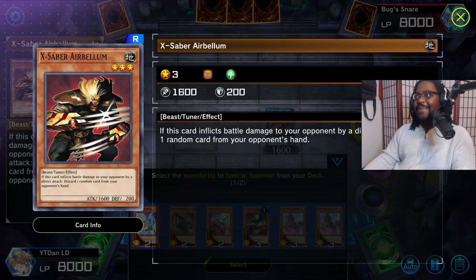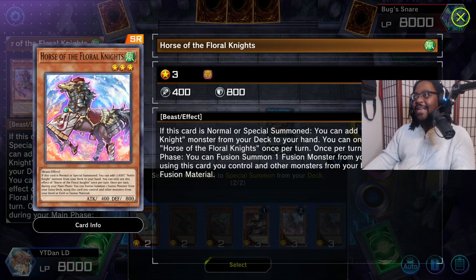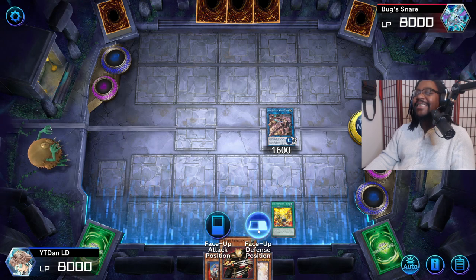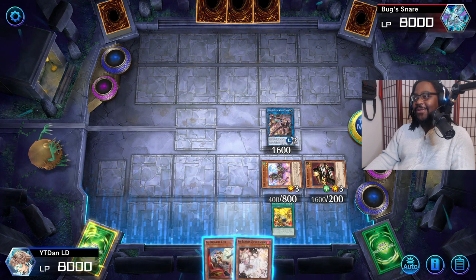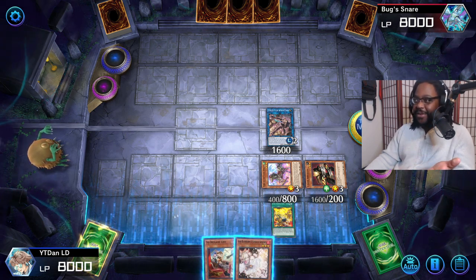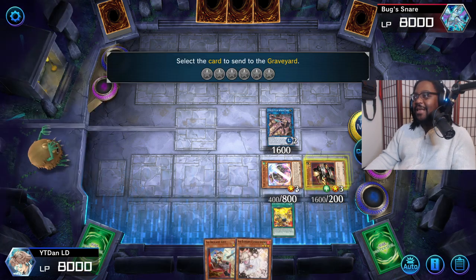We're gonna summon down Rescue Cat, activate Rescue Cat's effect, and then search our deck for X-Saber Airbellum and Horse of the Floral Knights - or any Level 3 Beast-type monster you want. But I like Horse of the Floral Knights. If y'all want to see a combo tutorial on Horse of the Floral Knights and all the shenanigans, let me know in the comments below.